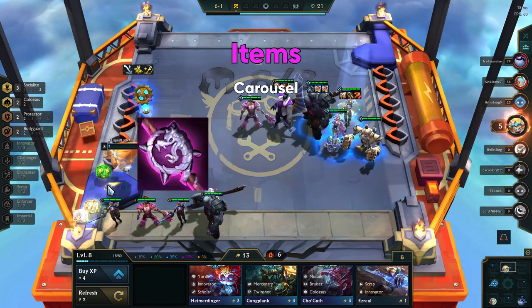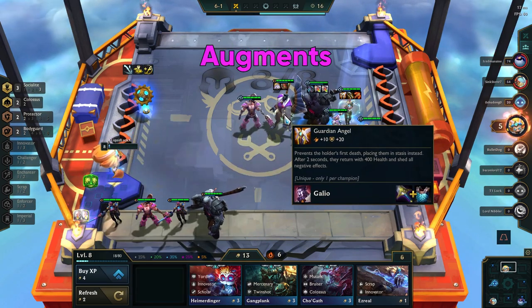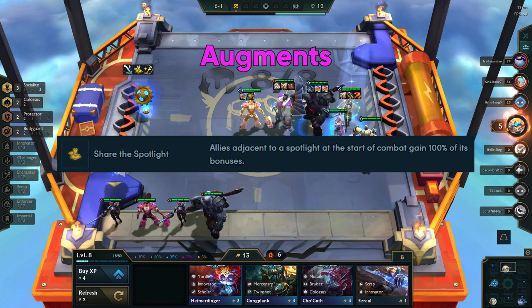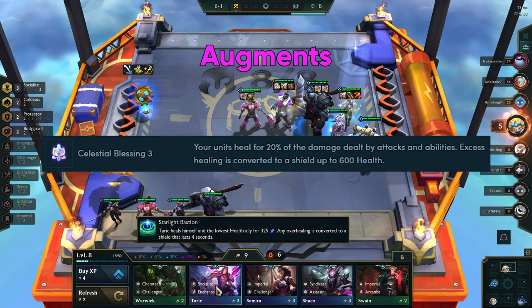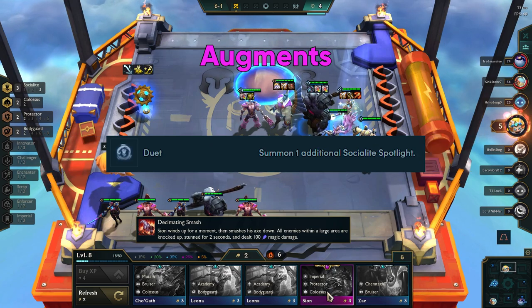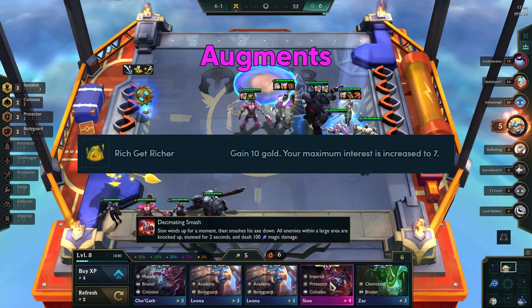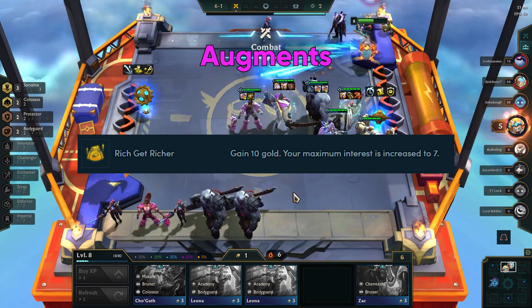Target Needlessly Large Rod, BF Sword, and Giant's Belt to finish Morello's. For augments, the best possible augment here is Share the Spotlight, as it builds full socialite bonuses — it allows the units directly next to the spotlight to receive the full socialite bonuses. Celestial Blessing augments are also strong since they increase the survivability of your units. Duet is another strong augment since it gives you a second socialite hex.